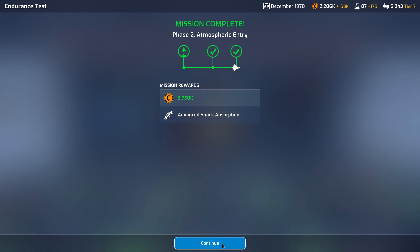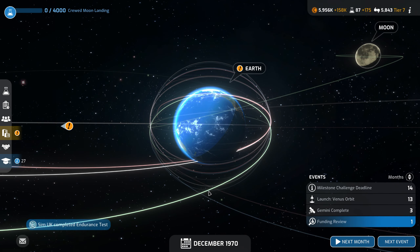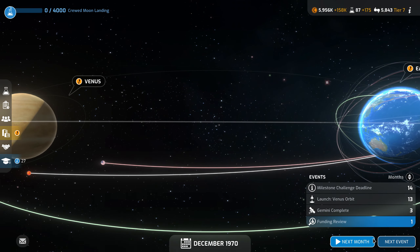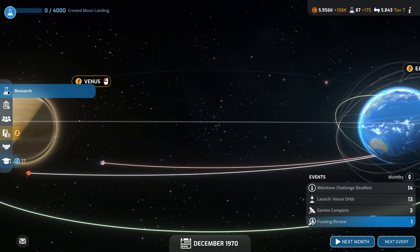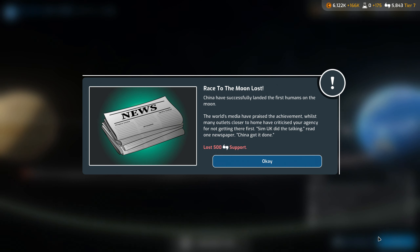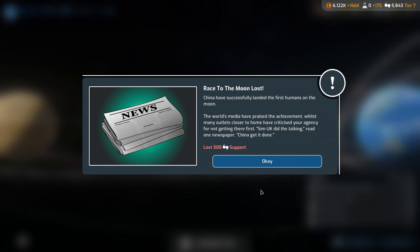One stage left. We've got 3,700 coming — that is a nice little nest egg. Completed the endurance test. How's our research going? Barely moved at all. A race to the moon lost — China have successfully landed the first humans on the moon. The world's media praised the achievement, whilst many outlets closer to home criticized your agency for not getting there first. 'SimUK did the talking,' read one newspaper.